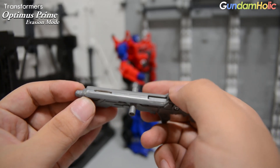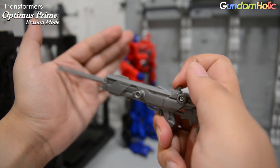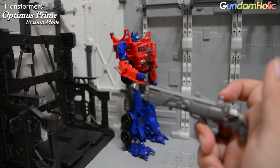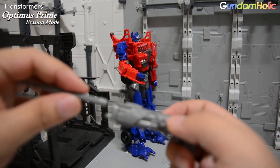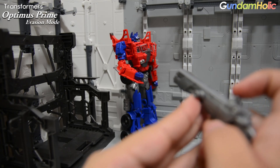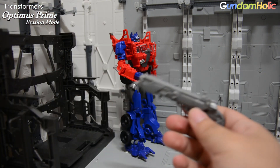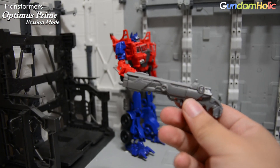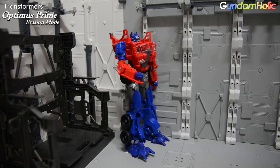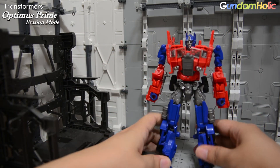이 무장에는 발사 기믹이 있습니다. 윗부분의 스위치를 누르면 안의 스프링 기믹을 이용해 이런 식으로 탄환을 발사할 수 있어요. 스프링 기믹이기 때문에 이런 식으로 발사가 가능합니다. 장난감스러운 재미있는 기믹까지 구성되어 있는 이온 캐논 무장이 구성되어 있습니다. 그 외에는 별도의 무장이 전혀 없는 아주 심플한 제품 구성을 보여주고 있죠.